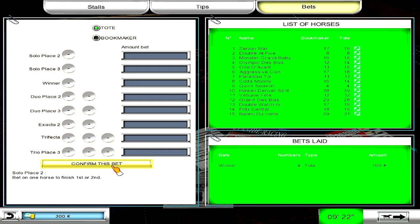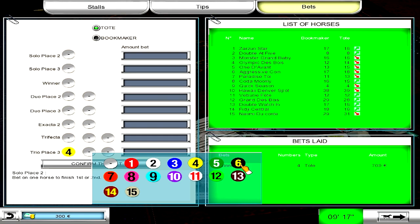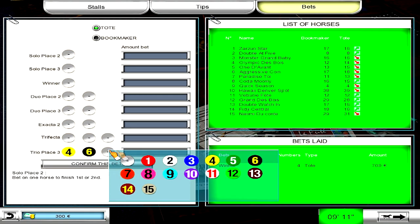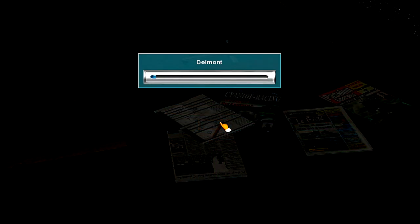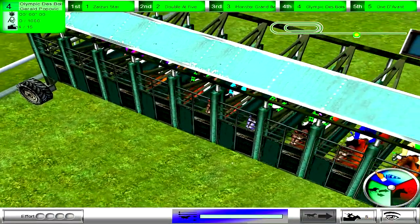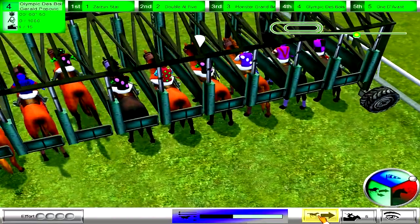I'm going to bet 700 on myself, and then do a trifecta between myself, Aggressive Coin who is the 6, and Paradise Toy who is the 7 — we're really close in post position. It's kind of bittersweet to have all of my current active horses racing in the same race. We actually have to try to win with Olympic Day Boy — that's the priority. I'm hoping the fillies will be right behind us. Now that I know the distance and how much sooner I need to get started, I will not mess that up again with Olympic — almost promise.